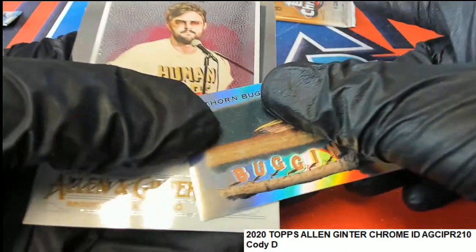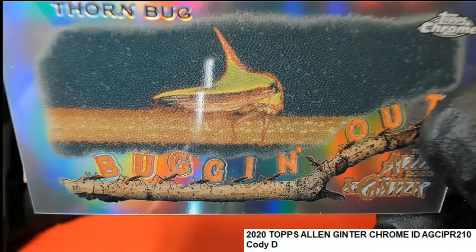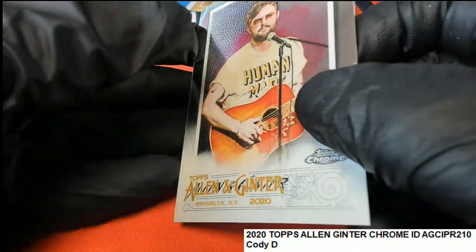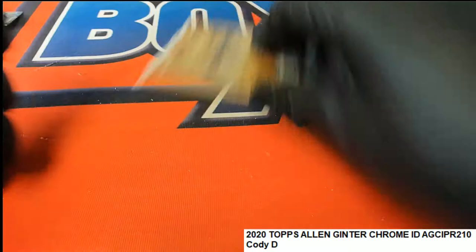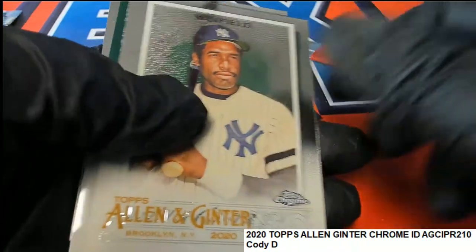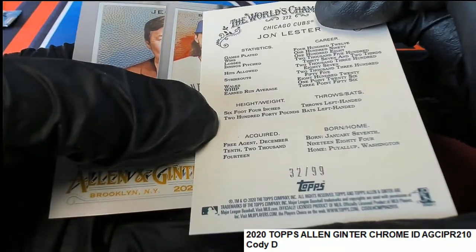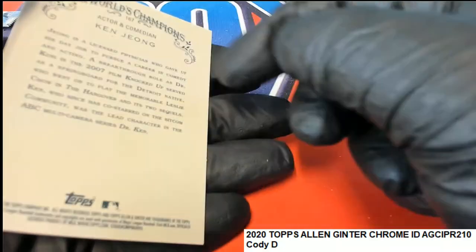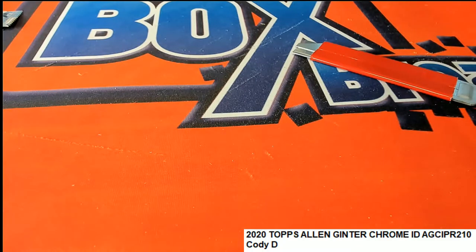And Cody is getting some good stuff too. This is a stick — this is a cool creature, a thorn bug. Bug it out, it's a thorn bug. Actor and comedian. Johnny Lester Parallel. A Boba Shet Mini, 32 of 99 — parallel there. We're going to put your rookie card above a Shet mini in a top loader. And that's what we get coming out for Cody D in Topps Allen Ginter Chrome.